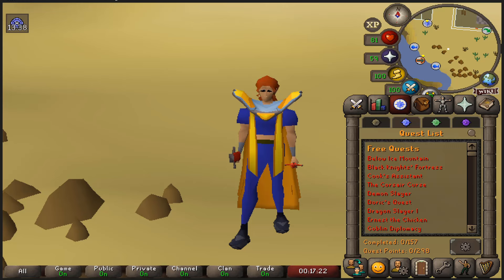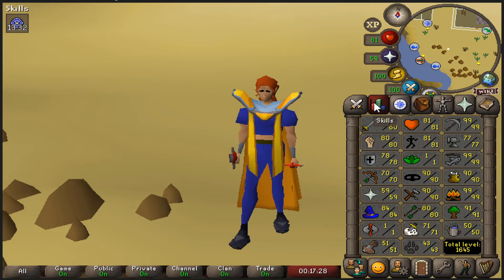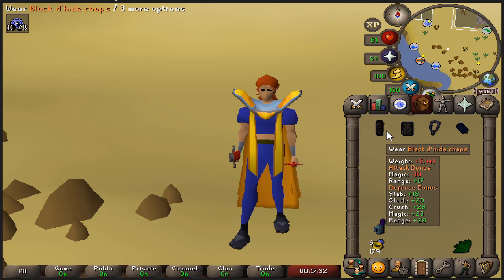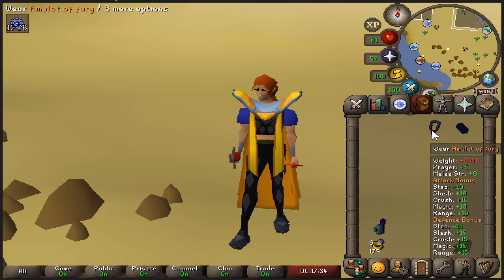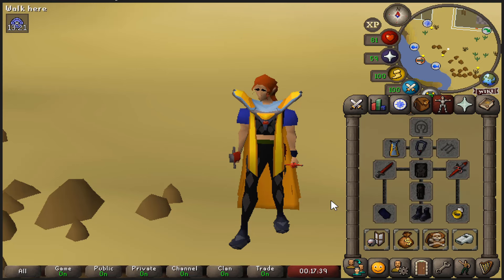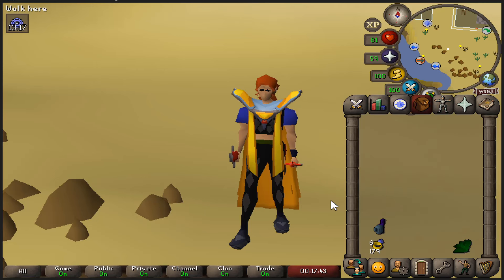Hello everyone and welcome to a new episode of the No Quest Hardcore Iron Man. In the last one we spent five months to max mining and get 90 crafting so I can make myself a set of black dragonhide armor together with an amulet of fury and a regen bracelet, the last two items being my absolute best in slot pretty much forever. So I have no more excuses and it's time to go back to training Slayer.